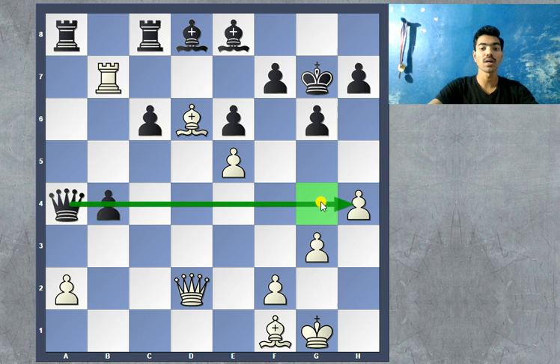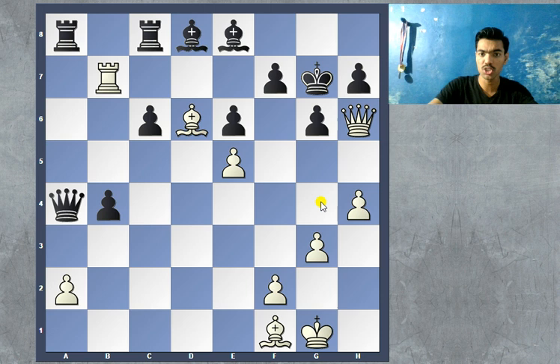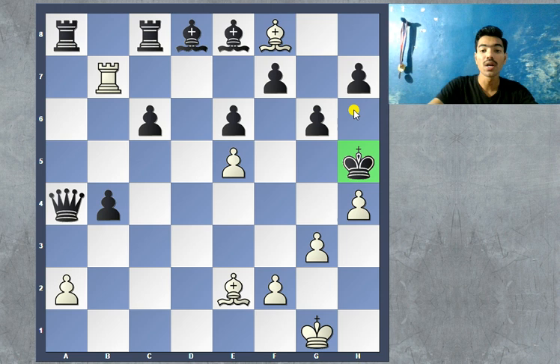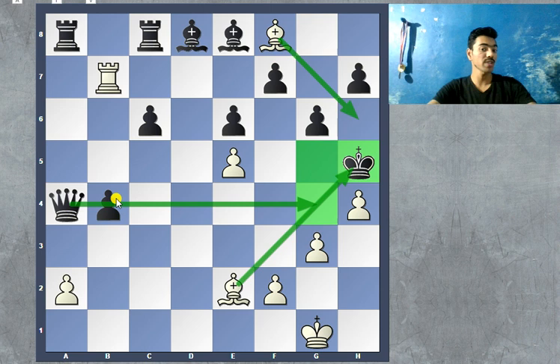Queen h6 — that's a queen sacrifice and a check. If the king steps back, then queen f8 is checkmate. So black has to capture it. Now comes bishop to f8, kicking the king into the open. The king has to step forward to h5, and now bishop to e2 — that's a beautiful checkmate. Both bishops are exerting fire on the board and the queen is simply unable to help, because we sacrificed the rook early on. Otherwise the queen would have possibly intervened on the g4 square — that's why it was so important to play rook 1 to b4.